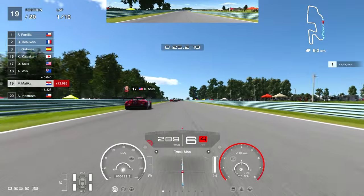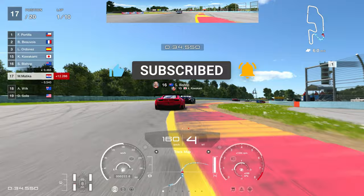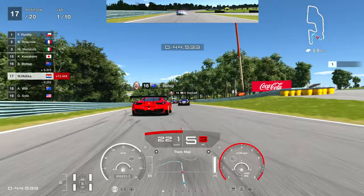Hello guys and welcome to another track guide video. Today we've got Watkins Glen International. This is a brand new track in Gran Turismo 7 and I wanted to give my insight on this track — what's important, and also how to get 1.2 million credits for completing the circuit experience.